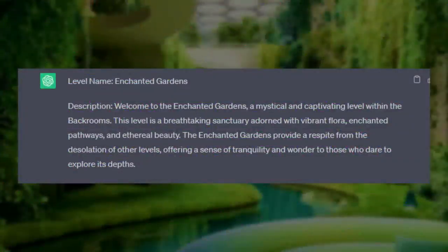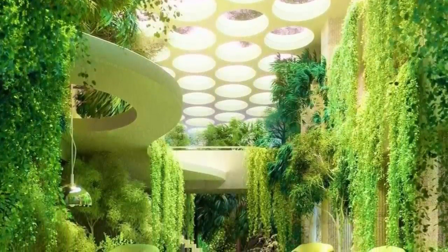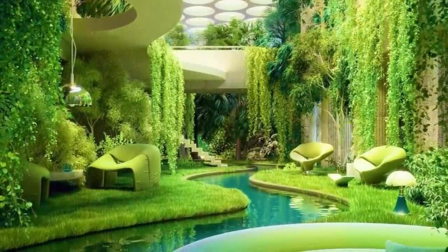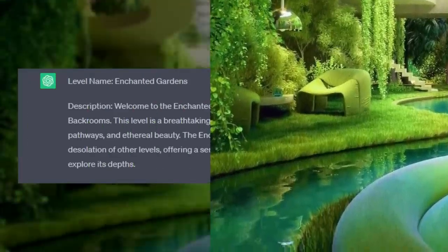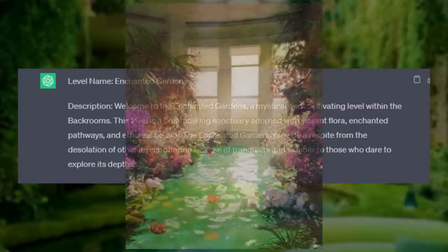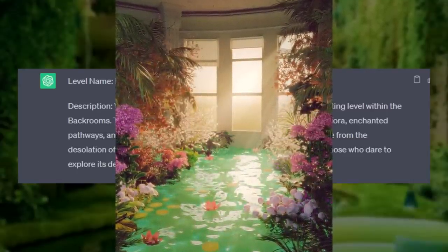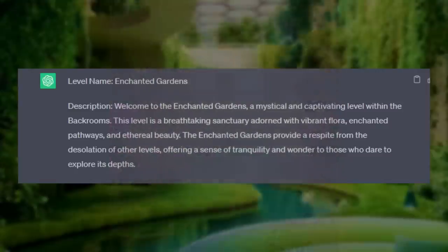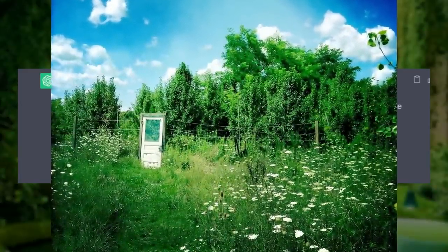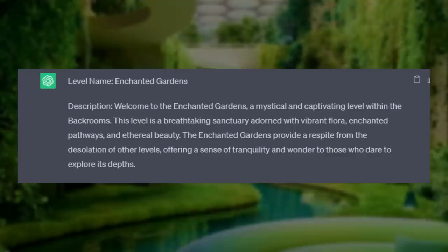Level name: Enchanted Gardens. Interesting. Description: Welcome to the Enchanted Gardens, a mystical and captivating level within the Backrooms. This level is a breathtaking sanctuary adorned with vibrant flora, enchanted pathways, and ethereal beauty. The Enchanted Gardens provide a respite from the desolation of other levels, offering a sense of tranquility and wonder to those who dare to explore its depths. Off to a great start, I gotta say.